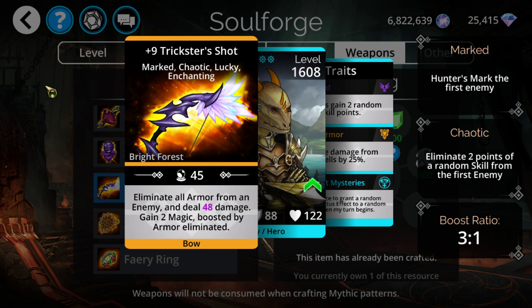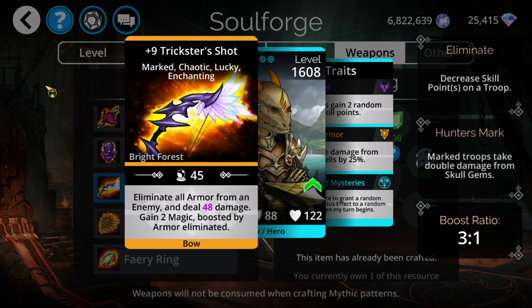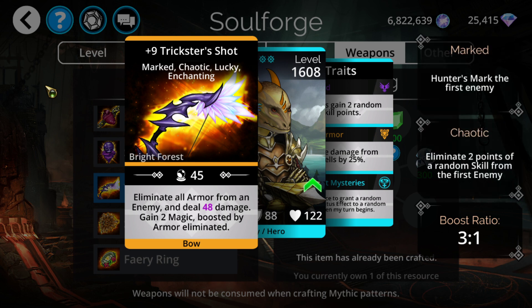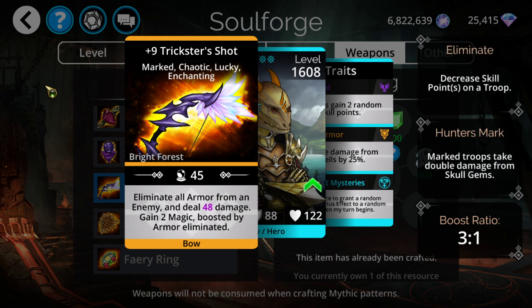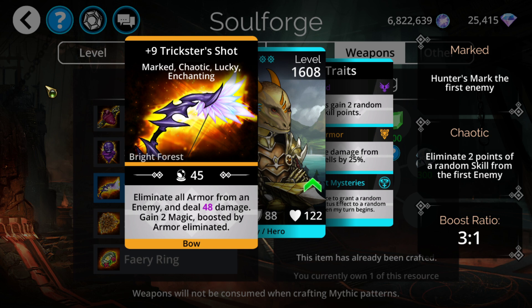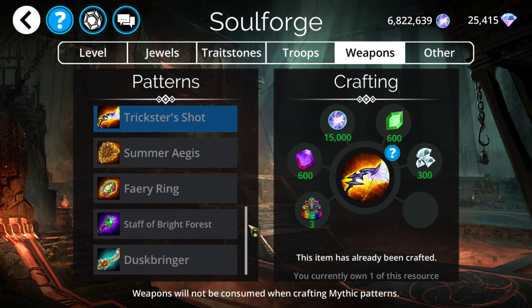We also have Treacher Shot in the Soulforge as a good weapon. It's kind of like a reverse Mang in a sense — a magic-based Mang instead of attack-based. It eliminates all armor from an enemy and then deals damage to them, essentially becoming true damage since you tore away all the armor. It then gains two magic boosted by all armor eliminated, so if you eliminate 90 armor you'll gain 32 magic. This stacks up quite a bit of magic for one-shots. Normally the first hit doesn't kill but every hit beyond that has a good chance. Overall it has been falling off a little with more true damage options available, but it's still an okay weapon for that playstyle.